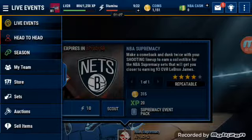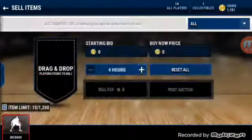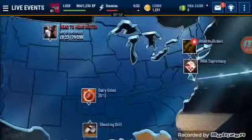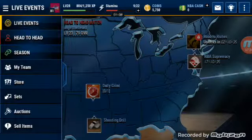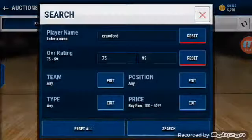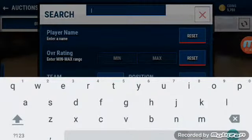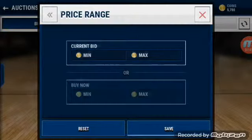All right, so we got a minute until we can do that thing again. Since we sold our auction we could try to get some live sniping in. It's 3:49 so we can get a live snipe then. All right, so we're gonna snipe gold players — 80s for 5k.